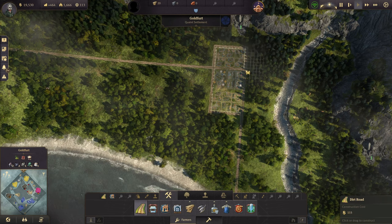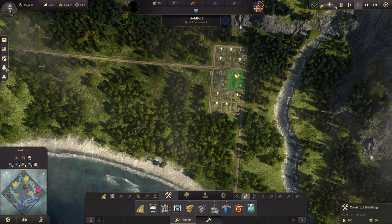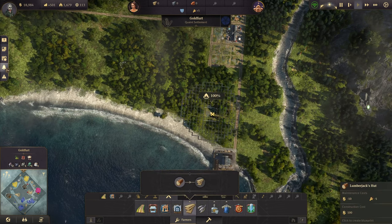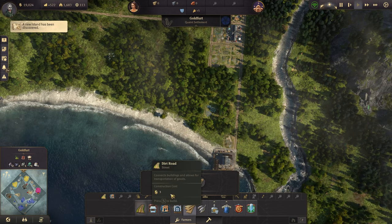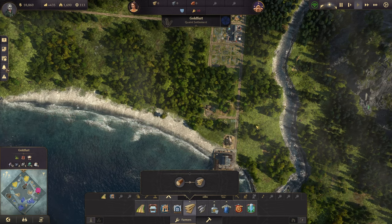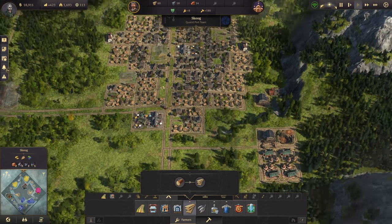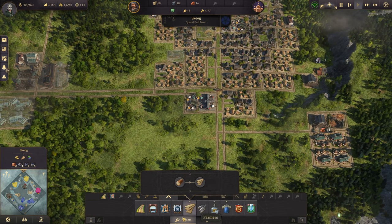Some roads — we have oil here, no. Alright so there's a little bit going on there. We can stick in one of you, one of you, one of you — just get a little bit of timber production going here. Alright, we have not enough workers now, which is great — we can do with some more farmers.